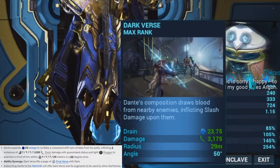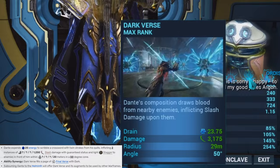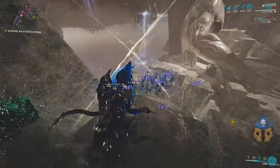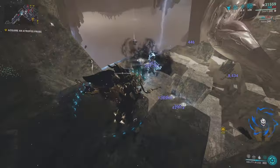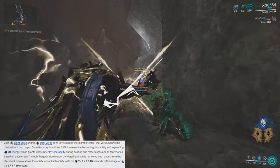Next up we've got his third ability, Dark Verse. This ability inflicts two instances of slash damage with guaranteed status and stagger. If you really wanted to, you could just run around and spam this ability on certain enemies and do a fair amount of damage, but you could do even more slash damage if you synergize this ability with the final ability.